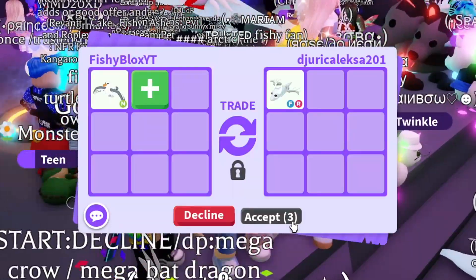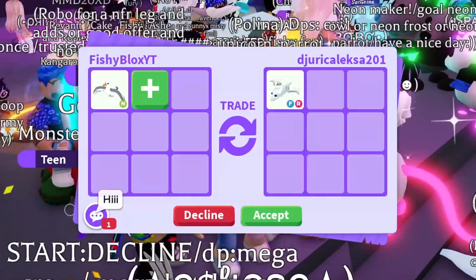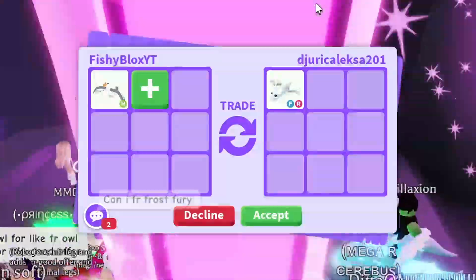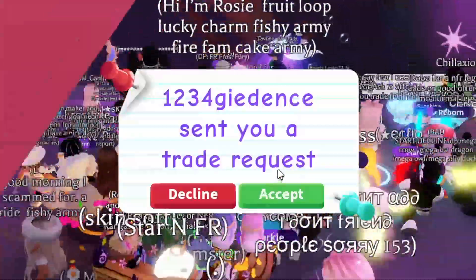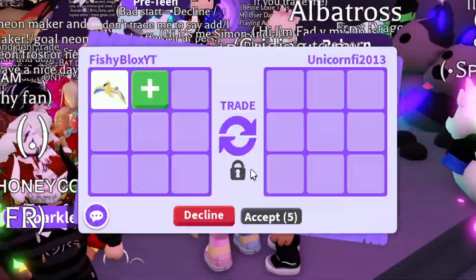Let's take the next trade just to see what else is out there. We have a fly ride ghost dragon, which by itself I don't even think equals up to the pink cat, which is really cool. I think I should have taken that pink cat offer — it had a lot of other stuff as well. But just this, I don't think I would do, so I'm gonna decline.